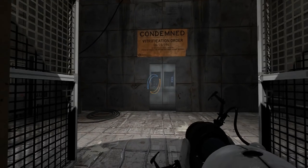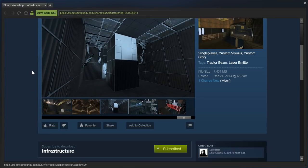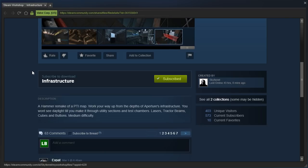Hey guys, I'm LB, and we are going to check out a new game called Infrastructure by Skyferret, a Hammer remake of a PTI map. Work your way up from the depths of Aperture's infrastructure. You won't see daylight till you make it through utility sections and test chambers. Lasers, tractor beams, cubes and buttons, medium difficulty.